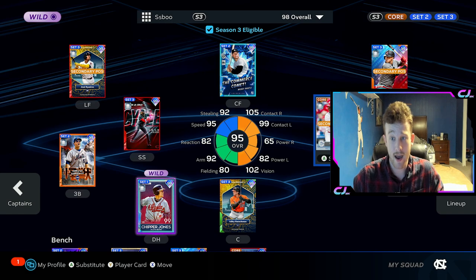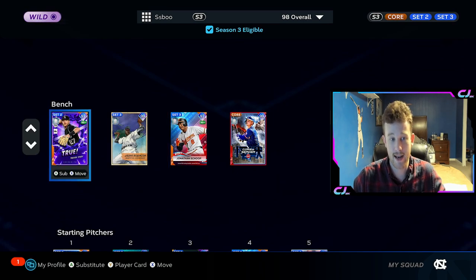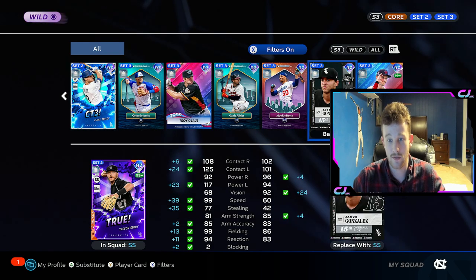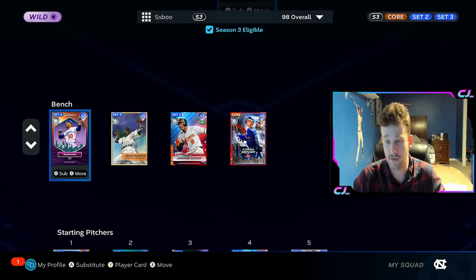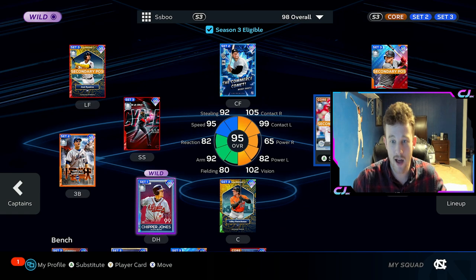The great thing about Rollins is it's a one-time investment and you don't ever have to worry about it again because he's core — he's going to be here for the rest of the year. It's so obvious that we will continue to get players with shortstop secondaries in the future. A 99 award winner like Silver Slugger Trevor Story at some point, Yount will probably get a better card eventually, and who knows who else gets shortstop secondaries. If Mookie actually gets a good card with shortstop secondary, it's over — 102-108 contact with 115 power against both sides, getting speed with the Rollins boost. There's a lot of value in having one of these.